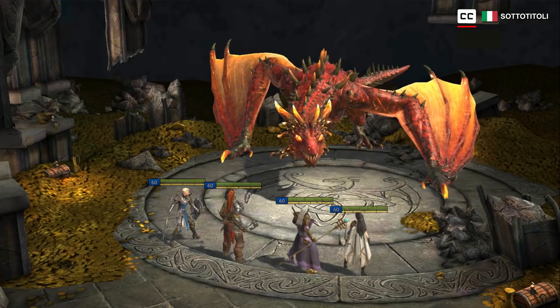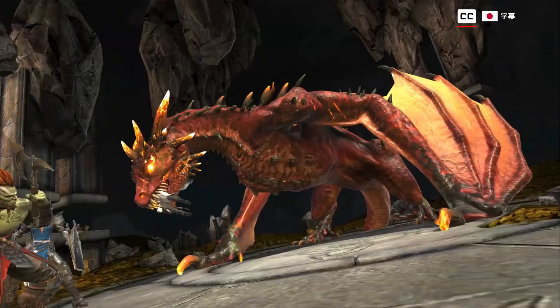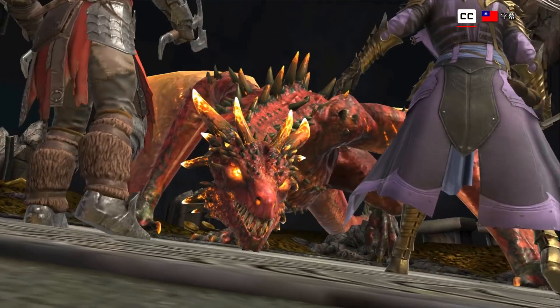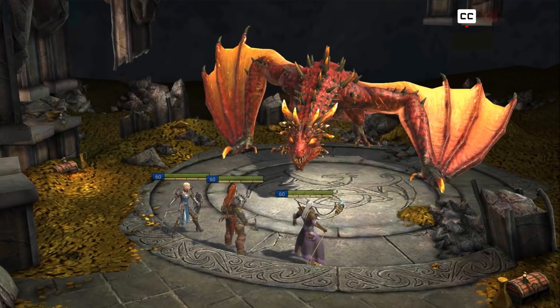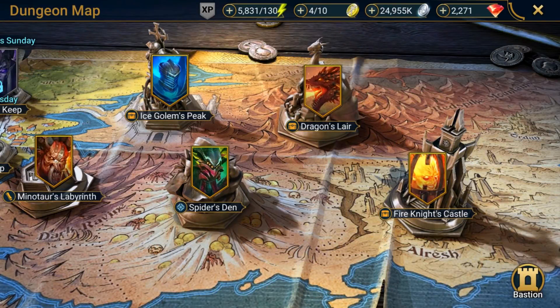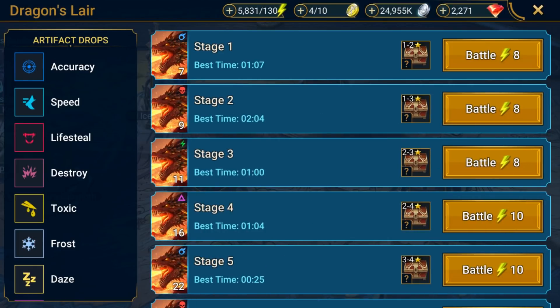Remember this guy from when you first started playing Raid? That's Hellraiser. He's a dragon, and he digs gold, magical artifacts, and grilled elves. He's also one of the main dungeon bosses you should be taking on in Raid. But Hunter, you may ask, why should I spend energy fighting the Dragon? Isn't the Ice Golem enough? Short answer: no. While this dungeon is a bit tougher than the Ice Golem's Peak, it also yields some really cool artifact sets that you're absolutely going to want at some point, especially for farming.